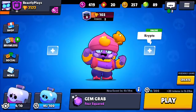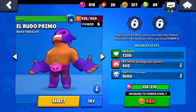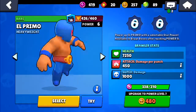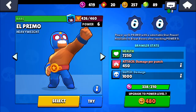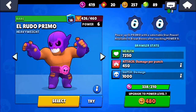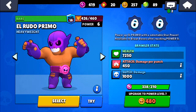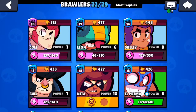First of all, there's been a new El Primo remodel with different animations. El Rudo Primo is now 80 gems, and Ray Primo is 150 gems. I can't show you it because I don't have it.